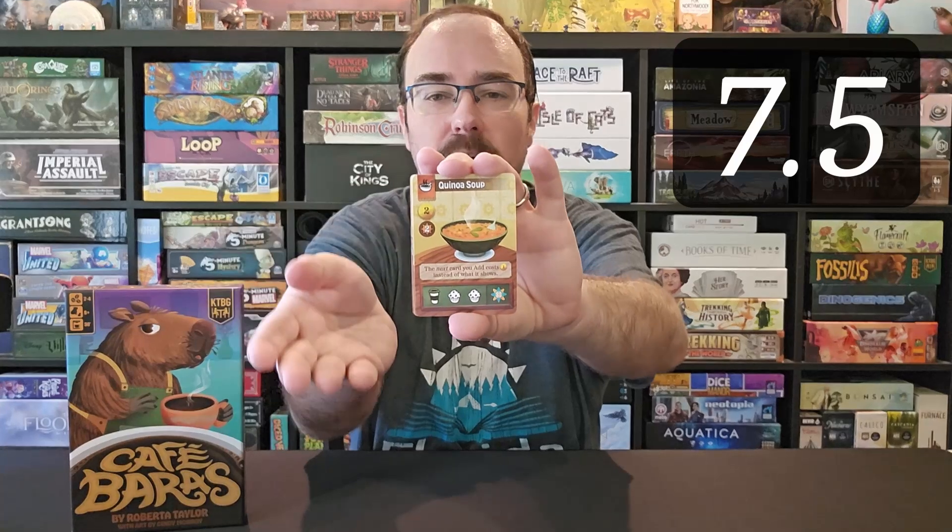Cafe Beres is a game by Kids Table Board Gaming. It's fairly simple, light, and quick to play. You're going to be a cafe owner — one of four different cafe owners. You'll start out with a tag in the corner which represents something you serve in your restaurant. You'll be getting multi-use cards, starting with a hand of them, and as you use one you'll gain another from a market in front of you. One thing you can do is pay the listed amount — in this case two coins — to place a card in a tableau in front of you.